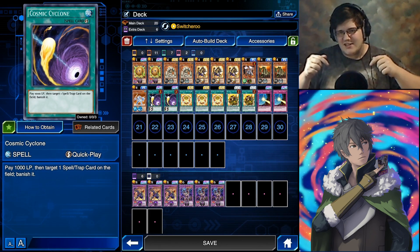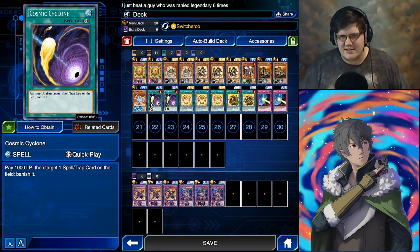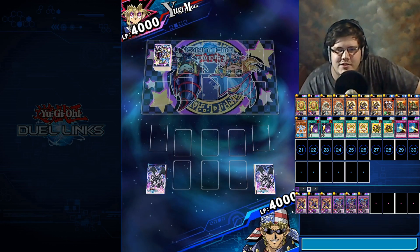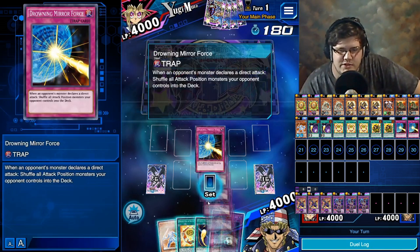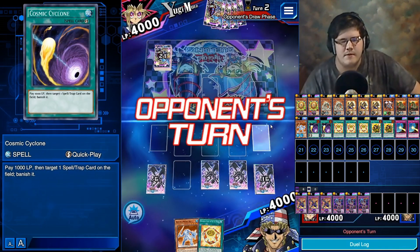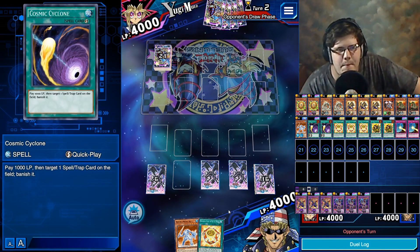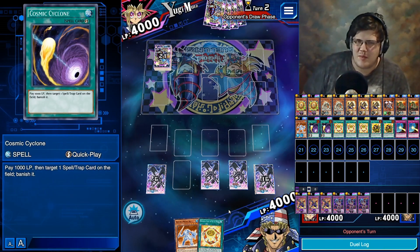Alright, well I hope you enjoyed — make sure to like and subscribe and let me know what kind of decks you want to see in the future. I appreciate you guys. That's the deck — now the gameplay. Oh no, we don't want to go first. We want to go second. First is not good for us. Ooh, Exodia. Interesting. So I think we'll set two and pass. Hopefully we don't get OTK'd by Exodia right now. I'm hoping he tries to attack for damage — he may not do that if he plays smart.